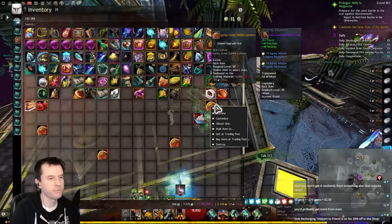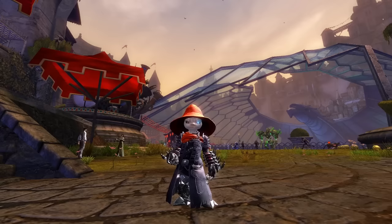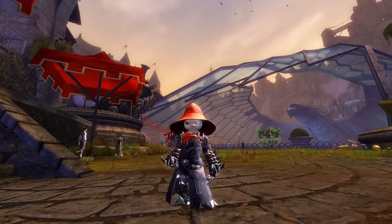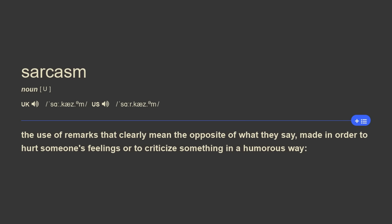Afterwards, we see that we were blessed with not one, not two or three, but four lucky great rabbit lanterns. These bad boys sell for 6.9 gold each. Slap those babies onto the trading post. After these sell, that will add about 25 gold to our earlier tally, pushing us over 100 gold for just minutes of opening bags.